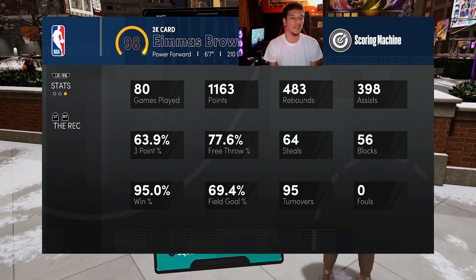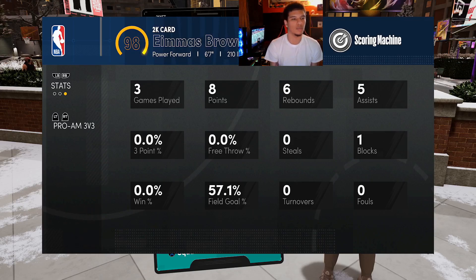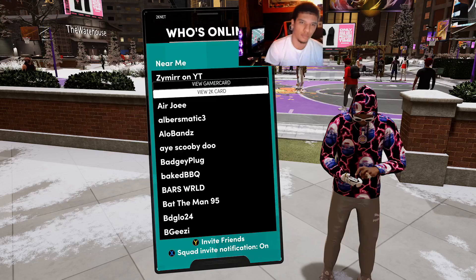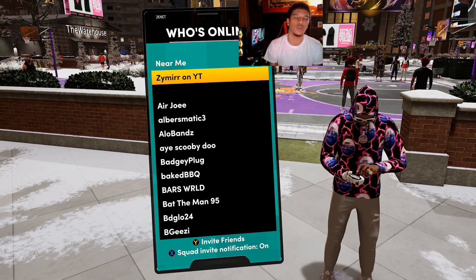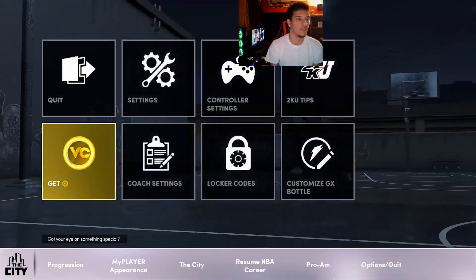For the rec, I played 80 games. I have a .95 win percentage, shoot .63 from three, and almost .7 for field goal. I played three games of Pro-Am but got lagged out of all of them — Pro-Am doesn't really work this year. So I've really just played Park and Rec. I hope to get these numbers up much higher. Without further ado, let me show y'all how to make this build — let's go to the main menu.